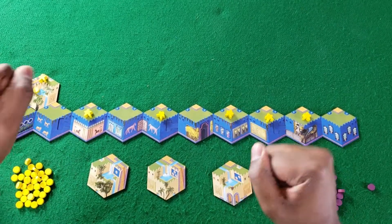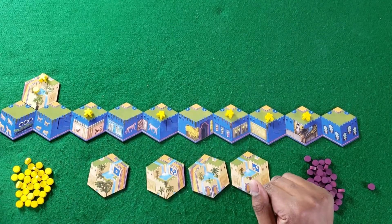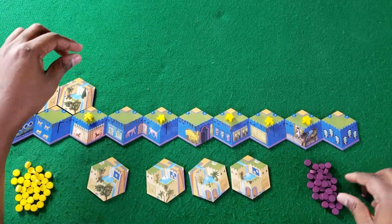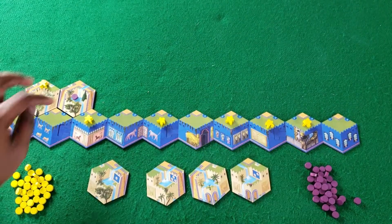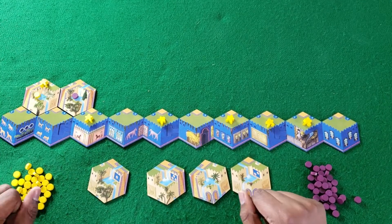I've secured one point! Then the last part of the turn is to draw a tile. The AI just takes one of these tiles and places it — they get the point. But the thing is, neither of us has a guaranteed point until this is sealed up and goes all the way down to the bottom. So that's something to worry about.